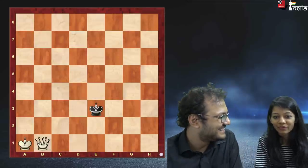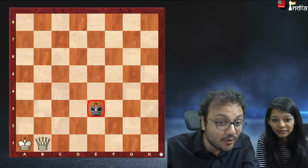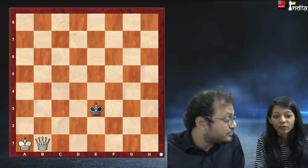Hi Amruta. Hi Sagar, what's up? Well, I'm going to teach you how to checkmate a lone black king with a queen. But the queen can't do it alone — you also need the king to join in. Do you know how to do it?